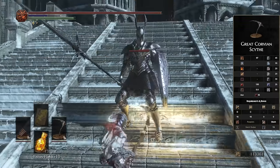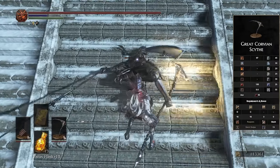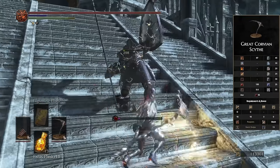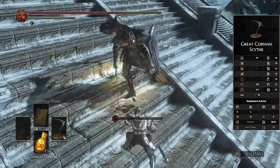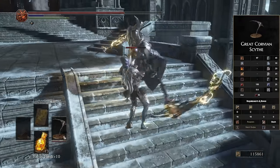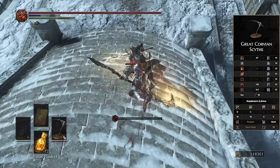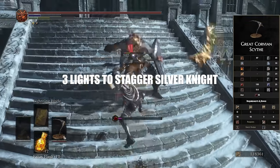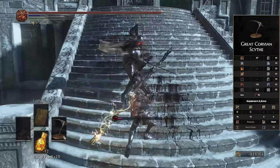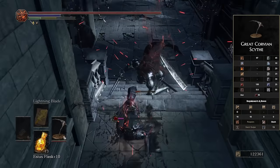Starting off the list at number 10, we have the Great Corvian Scythe. This is a Reaper, and this class is pretty decent. You get some relatively quick movesets, some nice range, these weapons hit around shields, and they all tend to get passive bleed as well. The one thing I don't typically like about Scythes is that they don't get as good stagger potential compared to things like Greatswords or Curved Greatswords — their stagger damage is very similar to a Curved Sword or Straight Sword, which are just going to be better because they're faster, consume less stamina, and tend to have higher DPS in general.